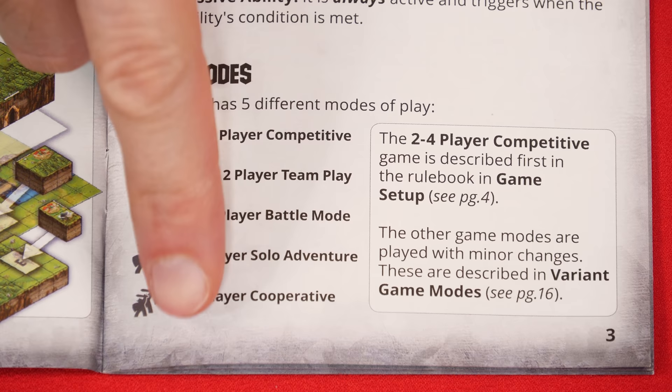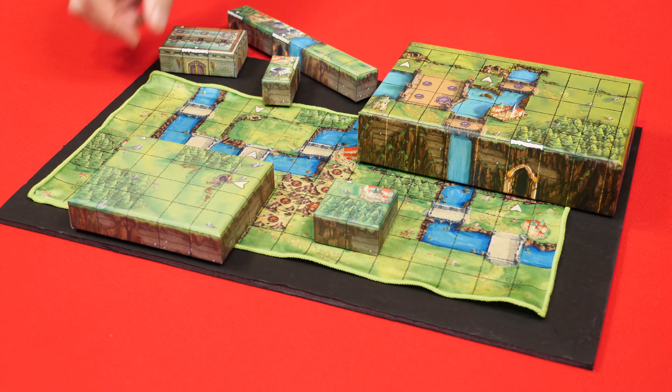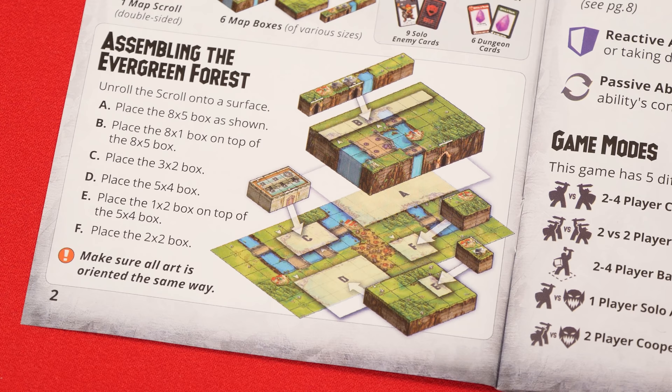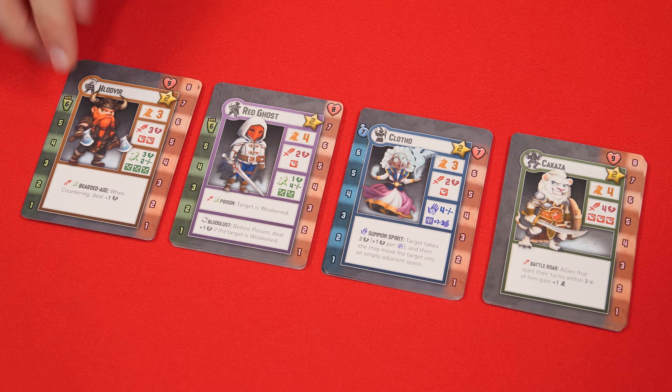The game comes with instructions for five different modes of play, but all of them are based off of the two to four player competitive mode which we're going to learn in this video. To set up, assemble the evergreen forest by placing the scroll on the table. You then place all the included boxes into their positions, ensuring that all the artwork is facing in the same orientation. These are the double-sided unit cards — ensure the sides that say solo enemy are face down and then separate them into four piles based on their class symbols.